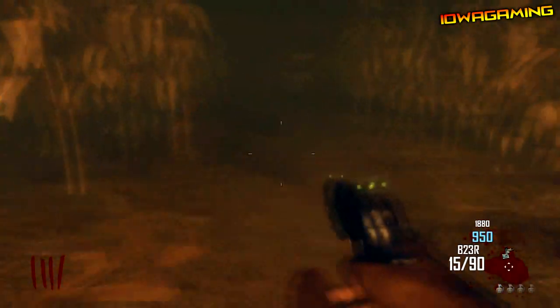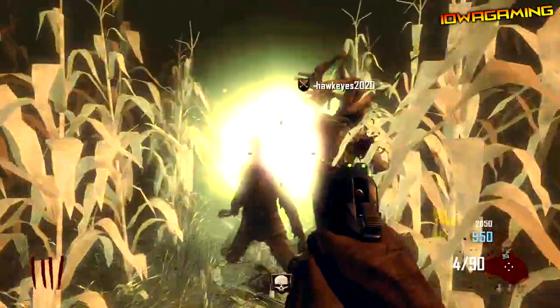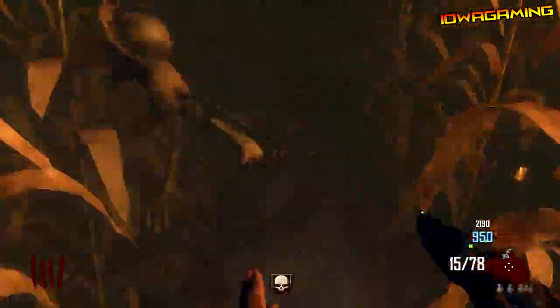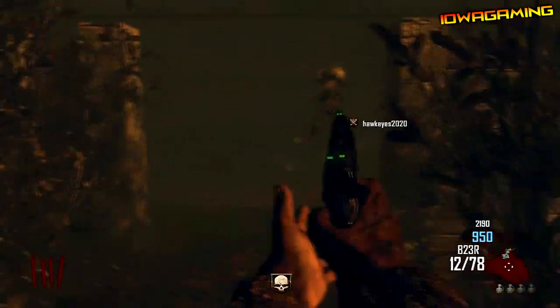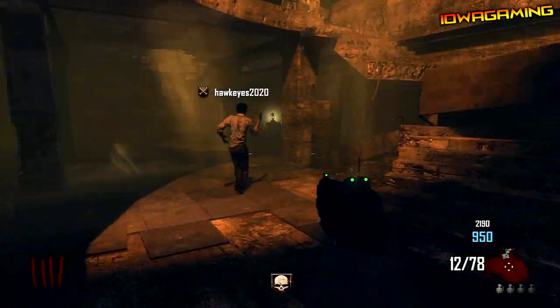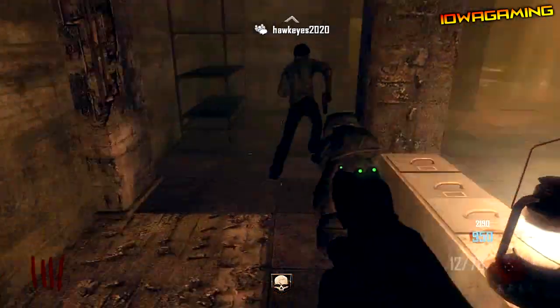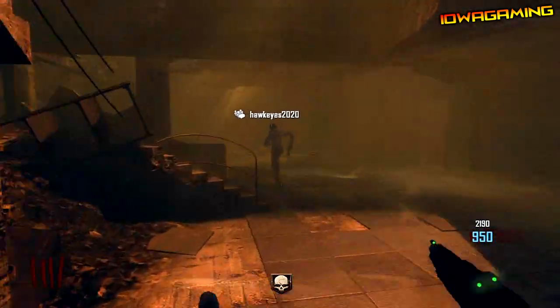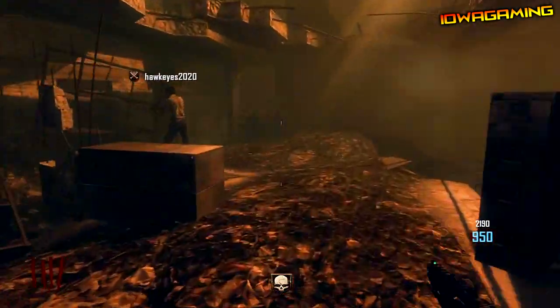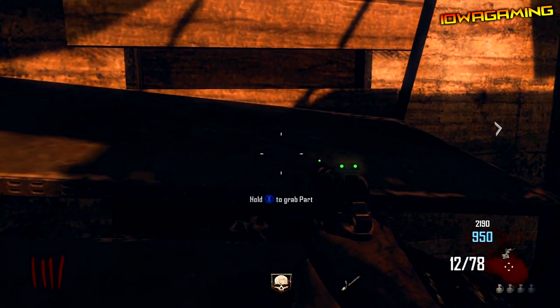The second part is in Nacht der Toten. If you guys don't know how to get here, I'll put a link to a video, but it's very simple — just follow what I do. You want to jump out in between the farm and the powerhouse, then run through the cornfields, and the wire will either be right up there on that little filing cabinet or over here on this shelf. Just pick up the part.